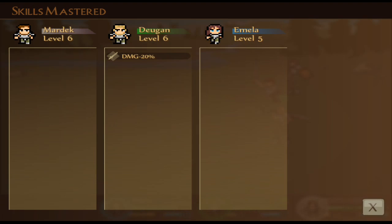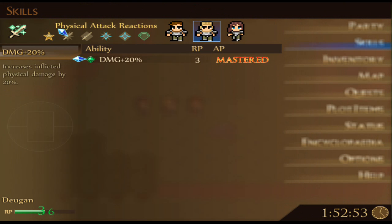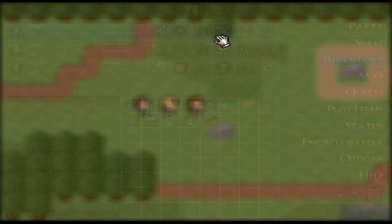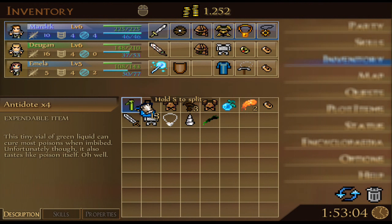Dugan learned Damage Minus 20%. Sorry I'm going into my menus so often, but does he have anything else he could use? Nope. I still have yet to have Marduk — oh yeah, I forgot, I got poisoned in the last battle. Those wasps are very, very annoying.